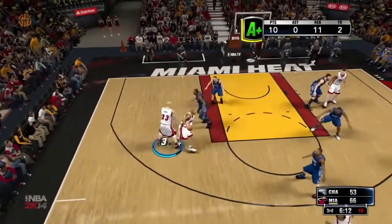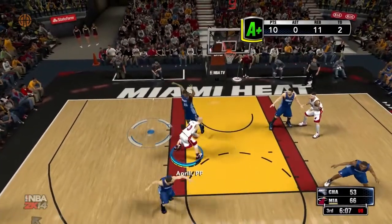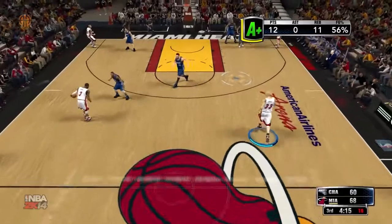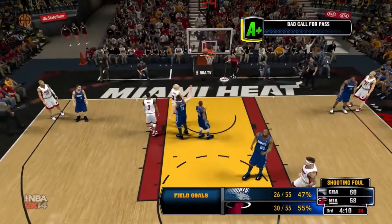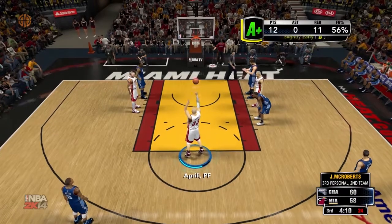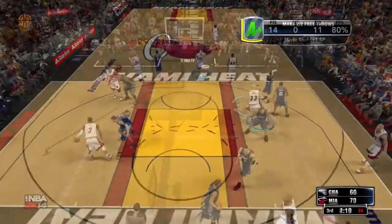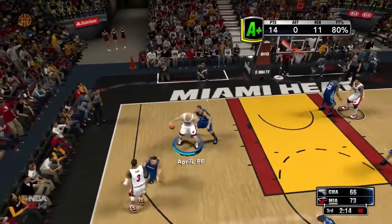I did make 7-foot tall power forwards for the stat cap spreadsheet — there is a link in the description — but they felt overpowered, so I made a 6-foot-10 guy, this one that you can see and that I've been uploading videos from. He's tall enough to be a power forward slash center but he's not a giant, and still I get a lot of rebounds. So you have to be tall — it's as simple as that. The taller you are, the easier it is to get a rebound.